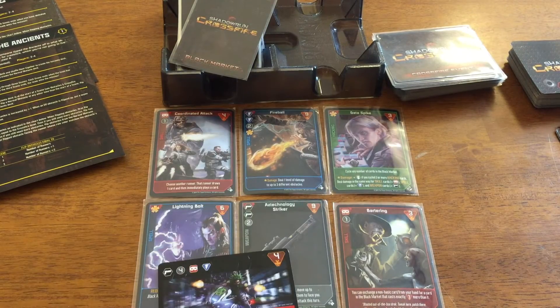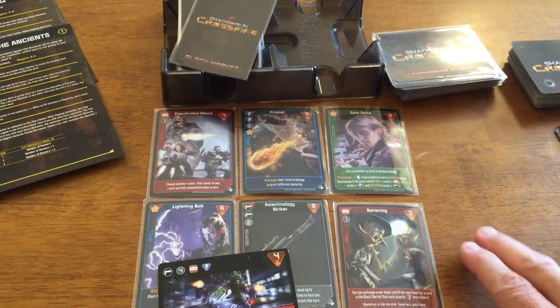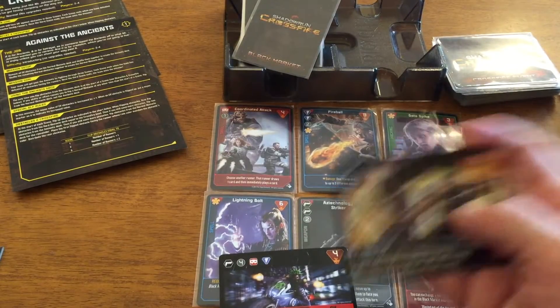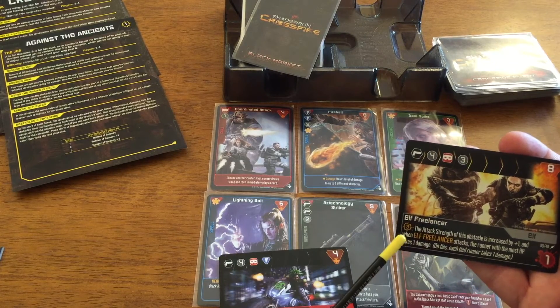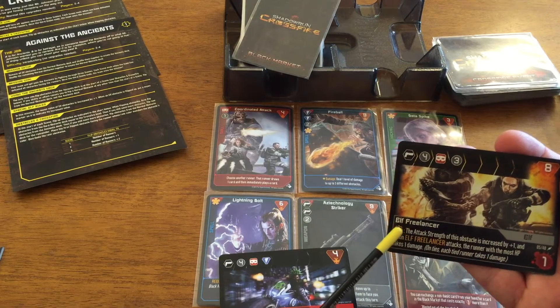The purchase is immediately replaced. That ends scene two. We go to the top of the third scene. We have to draw a crossfire and reset the scene. The crossfire level is zero, so I pull two from the Ancients deck and then one more from normal. The first black one goes to Taga since he's the Street Samurai. This obstacle only takes effect when the crossfire level is three, so I can ignore it for now — though it's easy to forget effects that don't trigger immediately.